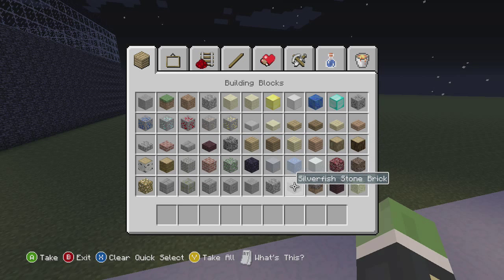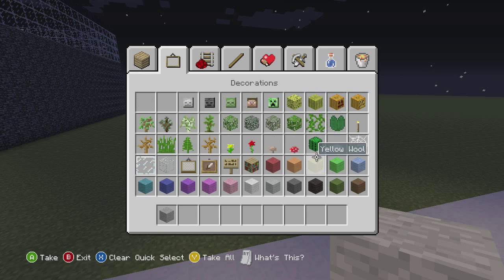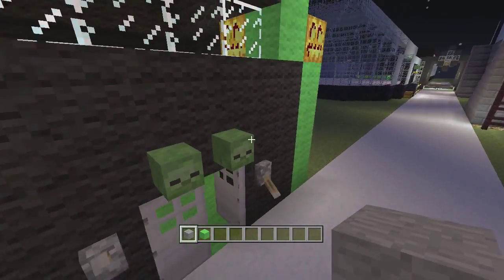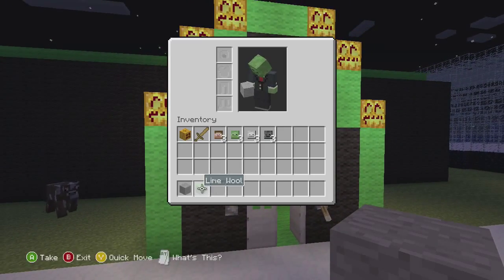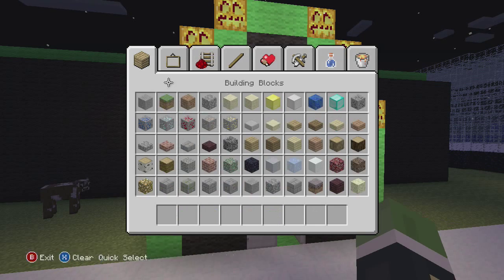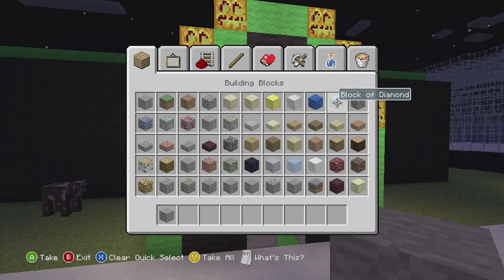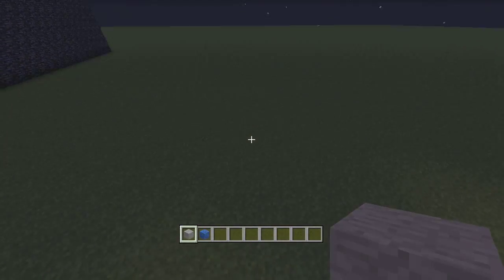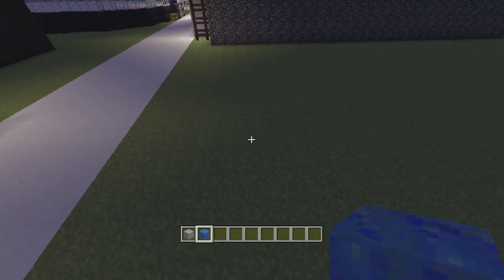I didn't really plan so much for this one, but I think I'm going to use stone. Let's go lapis — we haven't used too much blue in this yet. We're going to try to make a good square.